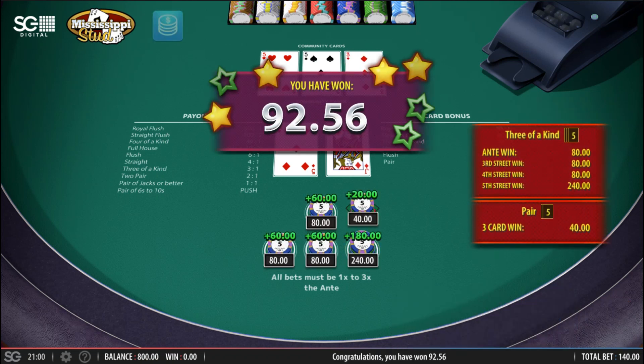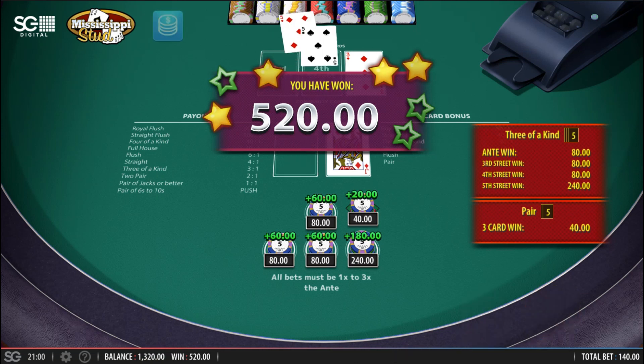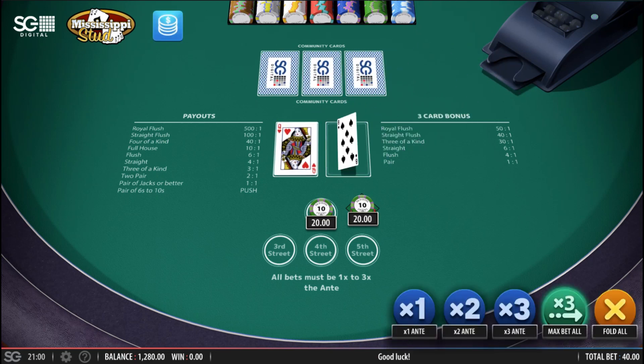It's a three. The three card bonus pays one to one for the pair of fives up top, but I get three to one on the streets and the ante for the trips. That was nice, that's a nice start. Can I get quads this time? I might be chasing them again.